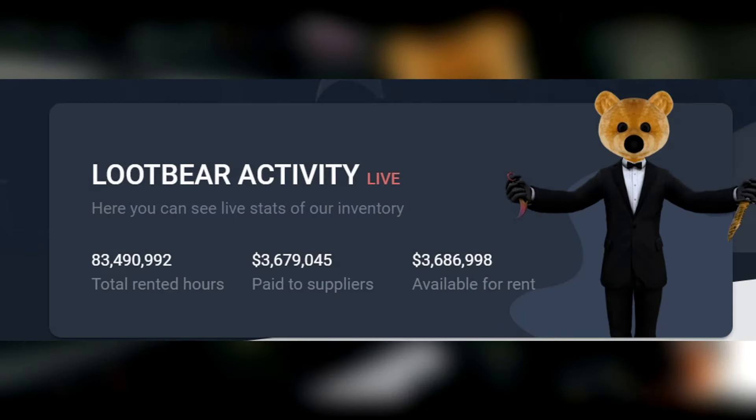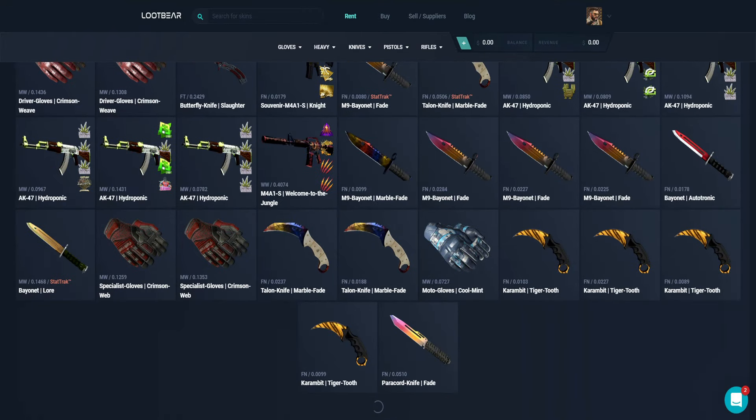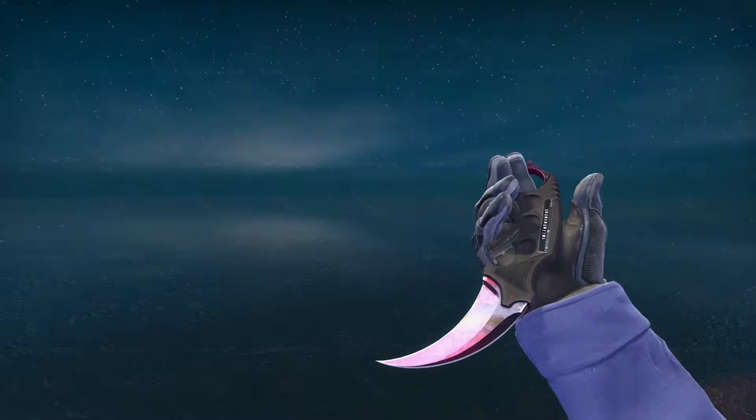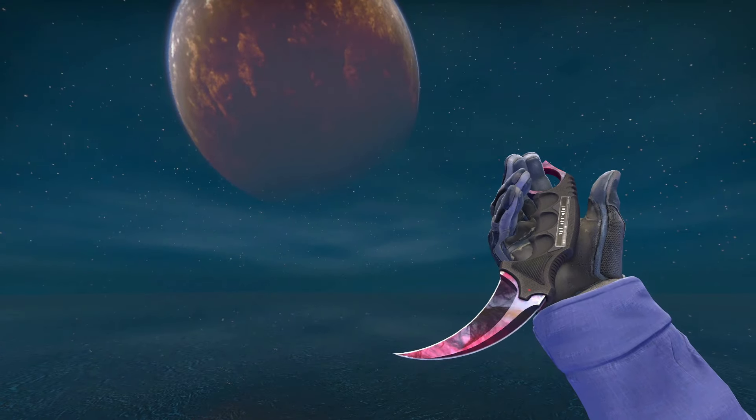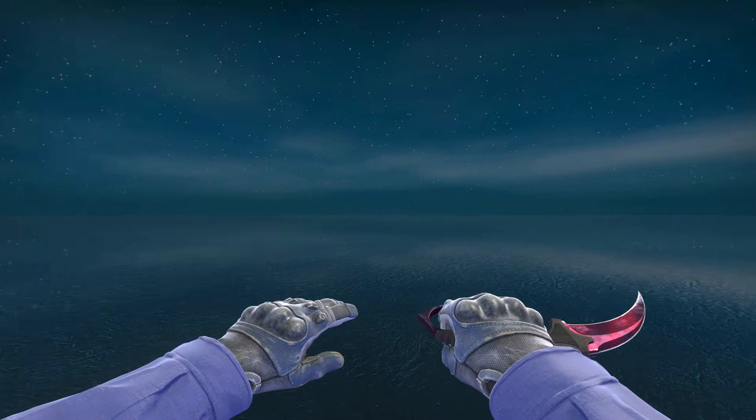Looper is a completely trustworthy and cheap way to use sick skins in CSGO without breaking your bank. Looper allows you to use up to $1,200 worth of skins for as low as $15 a month. Like I was able to use this sick karambit without obviously having to pay the full $1,100 for it — it was only $15 a month.